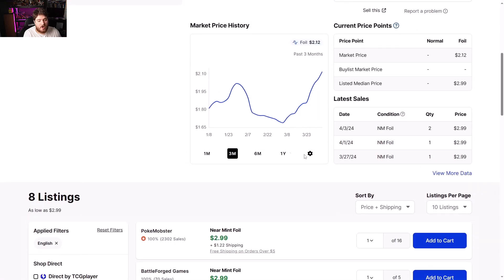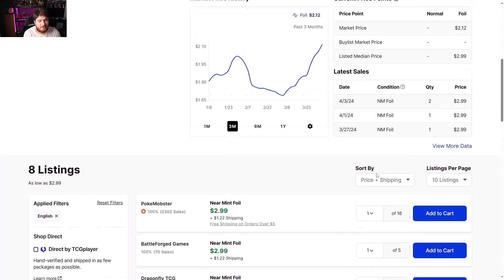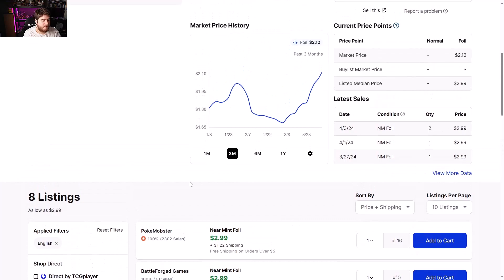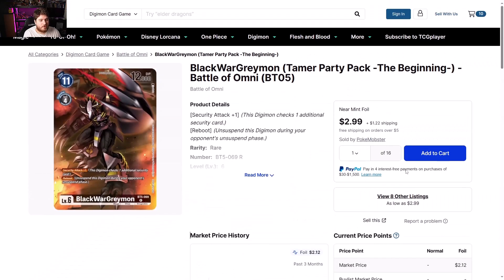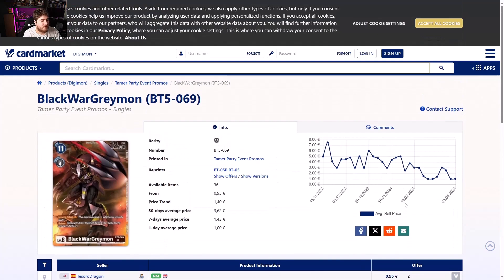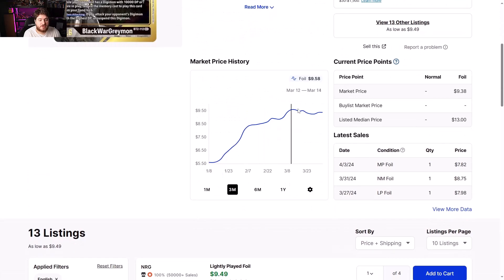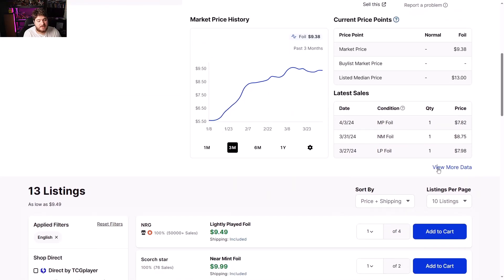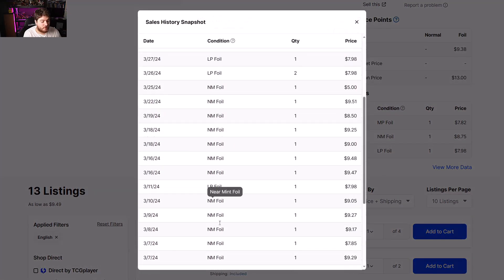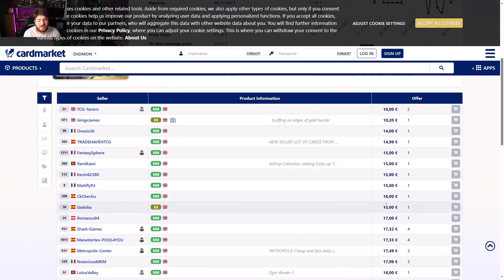BlackWarGreymon Tamer Party Pack is getting bought — I don't understand it; I think it's just for collector purposes. Three dollars a pop with plenty of listings and people are paying for it. Europe side 95 cents to two euros, no real reason for this to be moving. BlackWarGreymon alternate art from Release Special Boosters was showing decent movement earlier last month but has now tapered off. Europe side 10 to 18 euros.